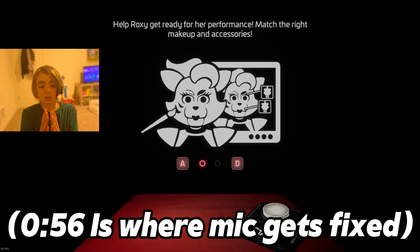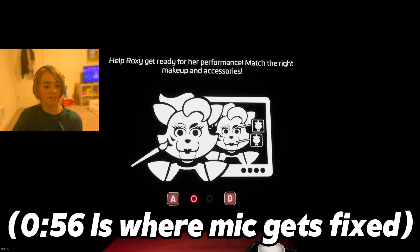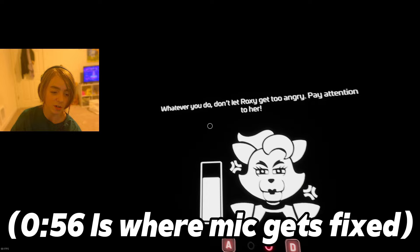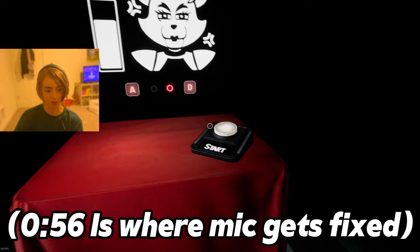So basically what I was talking about was the hints showing me what to do, but the mic cut out so I couldn't do anything about that. The minigame was basically the Safbot game, but instead you have to do it with Roxy, and if you don't look at her for too long she will get really mad and try to jump scare you.